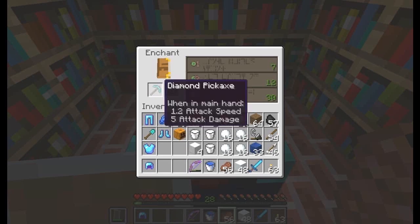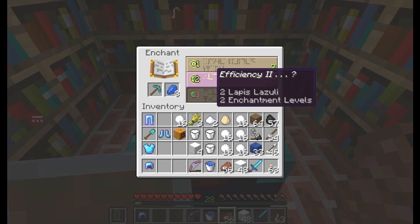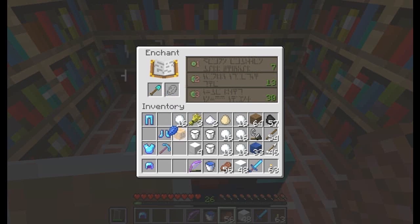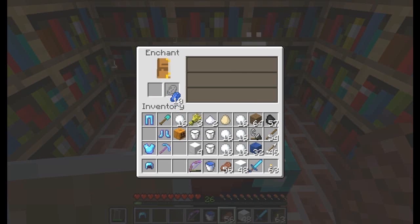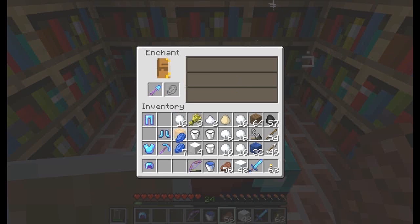Now to enchant my diamond pickaxe. It uses experience. I can go with that. I want to enchant the diamond shovel as well — it won't break as quickly.